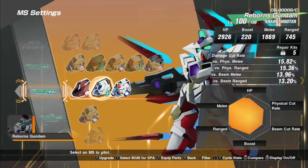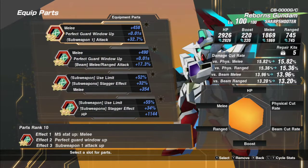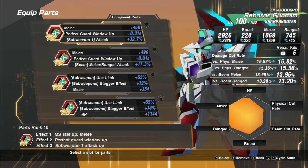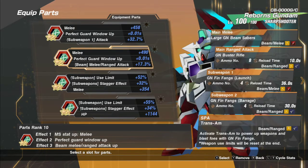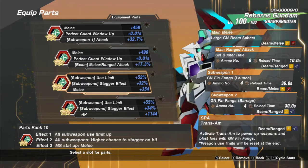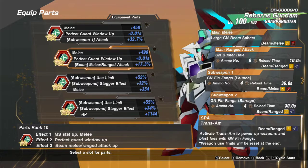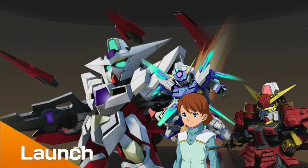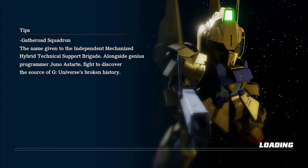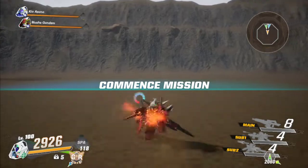Just like before, we are going to be doing Reborn in this setting. We gave him some melee, we gave him the HP, we gave him some sub-weapon up. Keep in mind his Fin Fangs are melee-based so you do want the melee up a little bit. His range is okay for breaking barriers — it already does a lot and he comes with four pieces of this. Pretty solid stuff. Reborn gets the job done as a hitter.